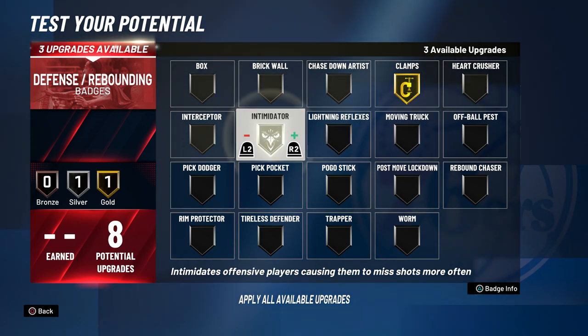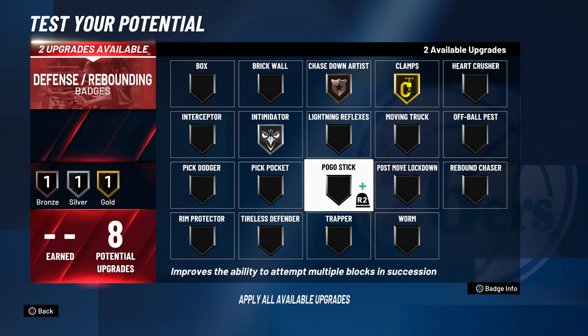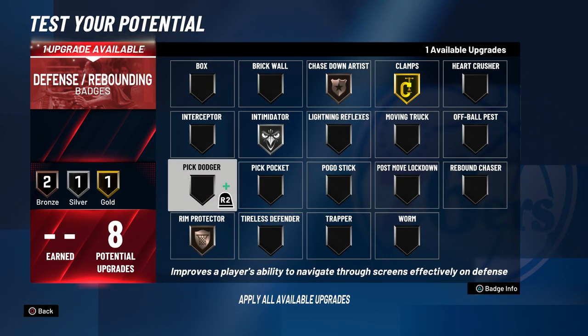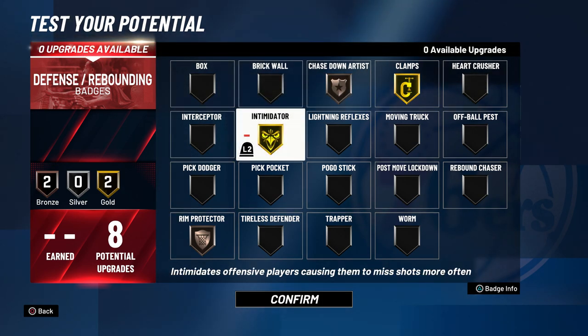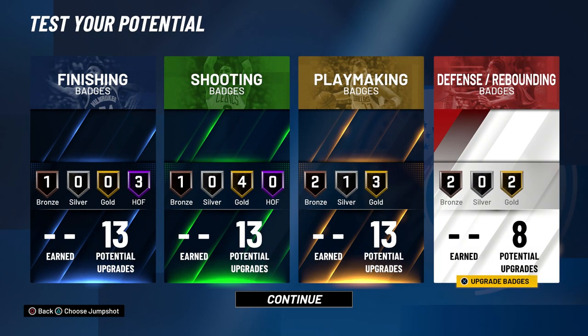For defense, you definitely want clamps gold. You want intimidator at least silver, and for other bronze badges you could go rim protector, chase down artist, and maybe rebound chaser. If you don't want rebound chaser, just put intimidator gold. As long as you have clamps gold and intimidator at least silver, you'll be fine. My best bet recommendation is clamps gold, intimidator gold, chase down artist bronze, and rim protector bronze.